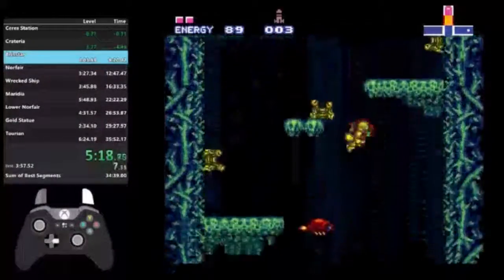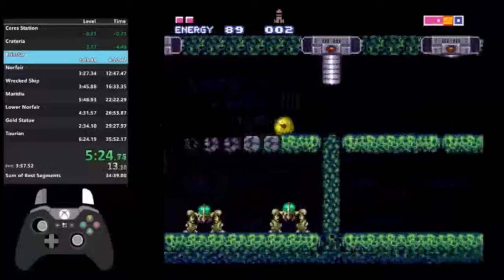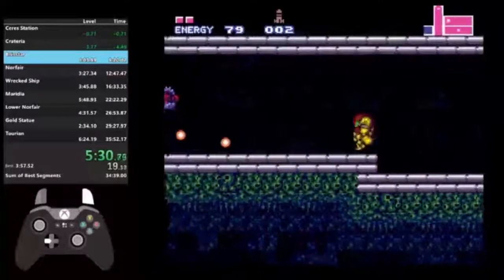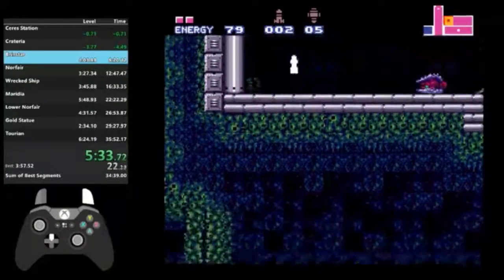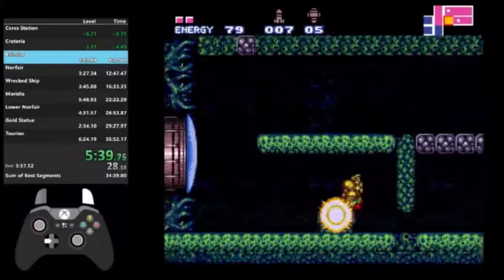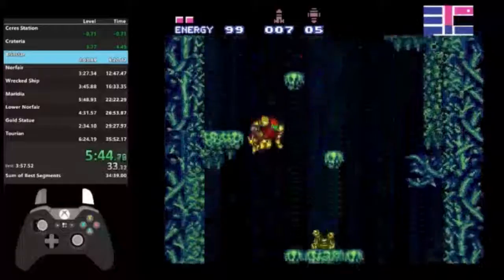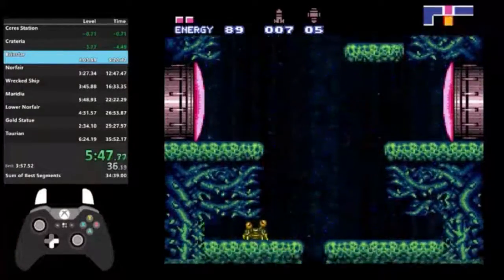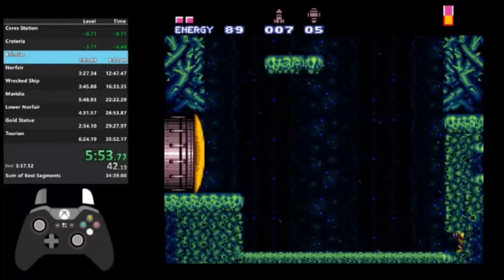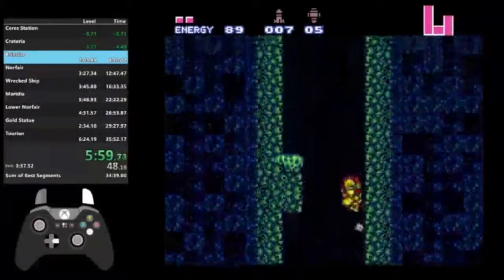I need to get the early super missiles — the sequence break. But I need to turn into a morph ball right now. I grabbed the super missiles, and what I did there was mockballing, where you turn into a ball as soon as you land on the ground. Normally you would need a speed booster to pass those doors. But there's a technique called mockballing — you have to turn into a ball as soon as you land. I just passed a crumble block.